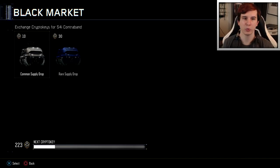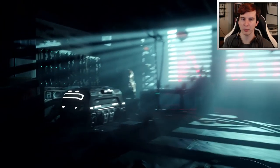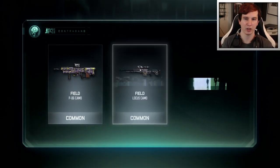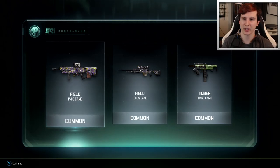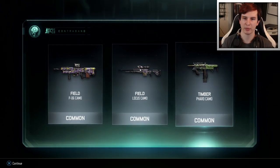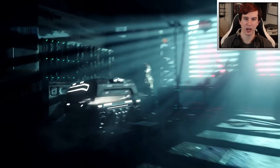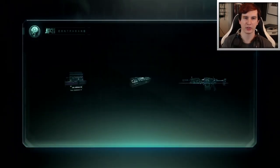Let's go back to opening up some crypto keys. Back to the black market with 22 keys to go. Let's open up another crate. Let's hope we get something epic, something legendary. More common. Common, common, common. Timber camo - I don't want a gun made out of wood. They think I'm some kind of commoner, some underling, a serf even.